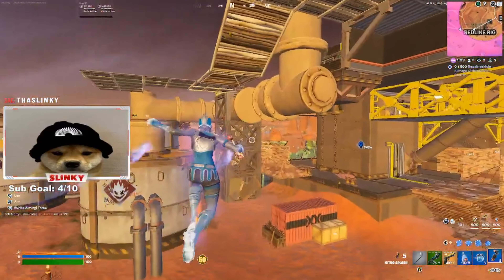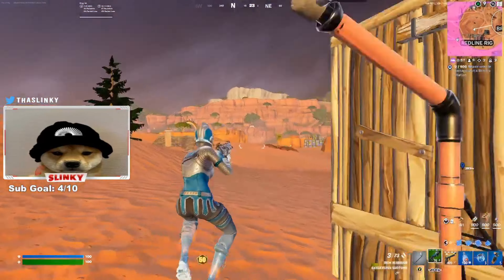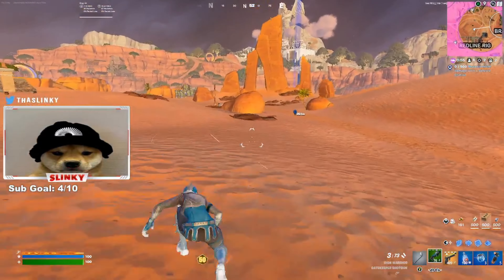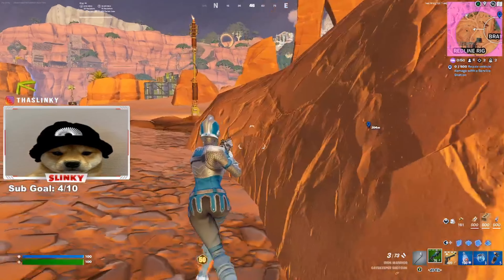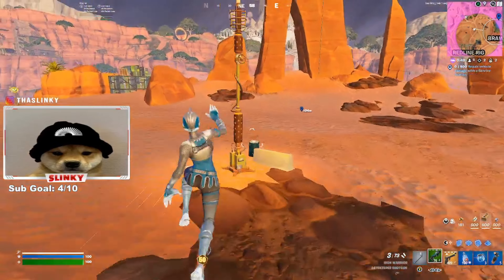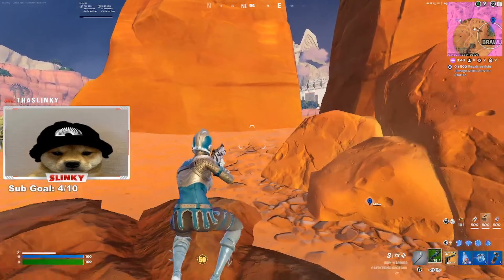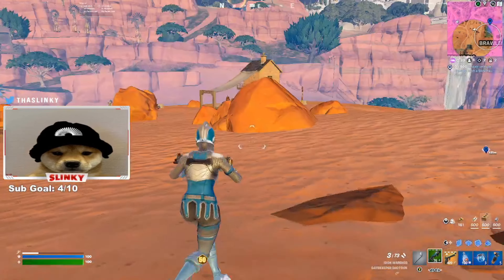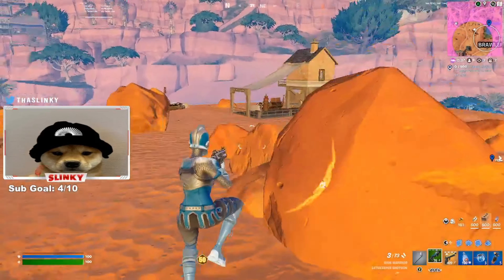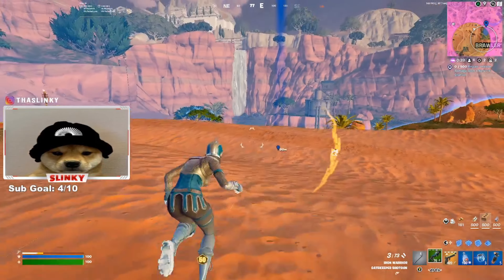That player was complete garbage — not sure why he was in my lobby. Maybe I should have been more aggressive that game. Anyway, once I picked up the elimination my goal was to secure a top three or get the win. From there I moved to the side of the zone where I thought there wouldn't be too many players, knowing more players would not be on that side since that's where the zone had just previously been.